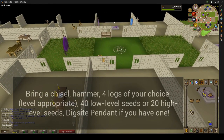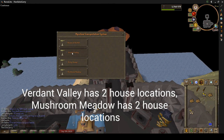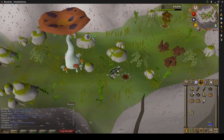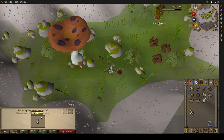So on a run, bring yourself a chisel, a hammer, four logs of your choice for your level, 40 low-level or 20 high-level seeds, and then if you have one, a dig site pendant. We do two teleports. We've got Verdant Valley and Mushroom Meadow that each have two birdhouse locations, so we get to do four in total every 50 minutes or so.